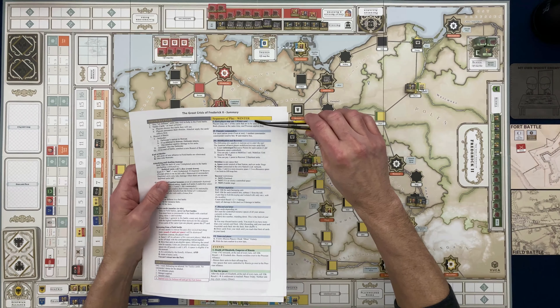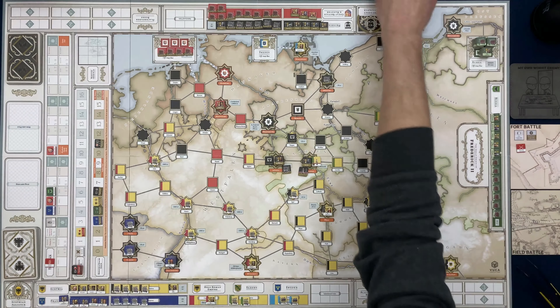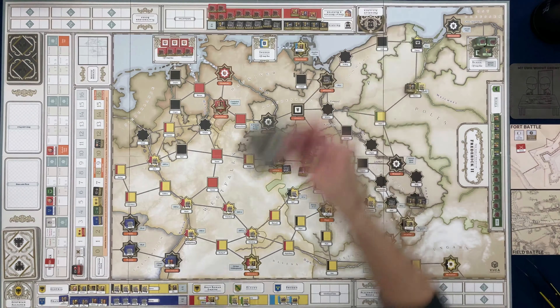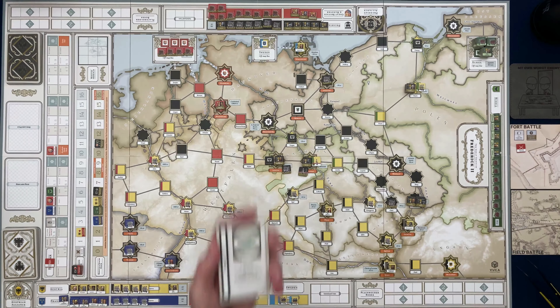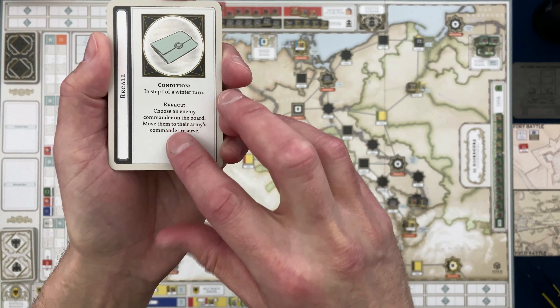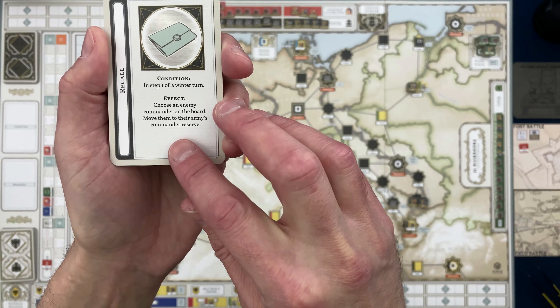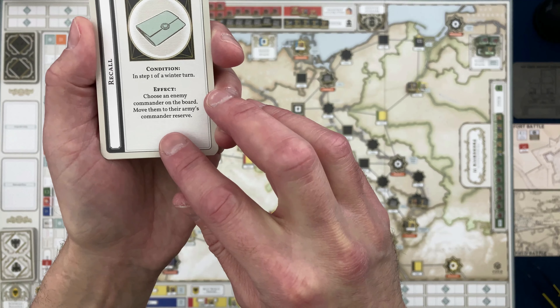We start at the top: each player may use one winter card. The only player with cards at this point is the Prussians, so we look at their winter card condition in step one of the winter turns.